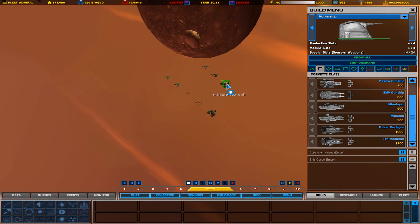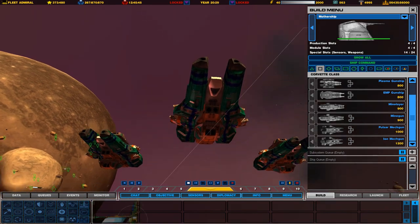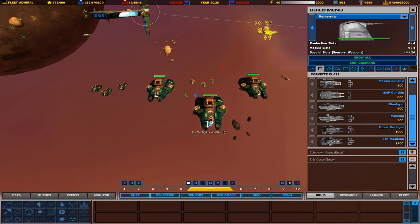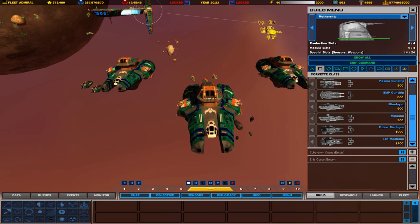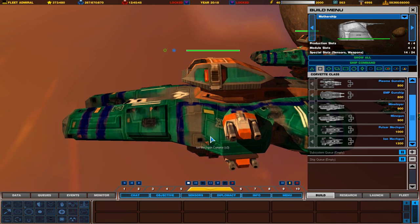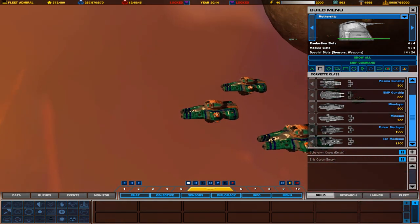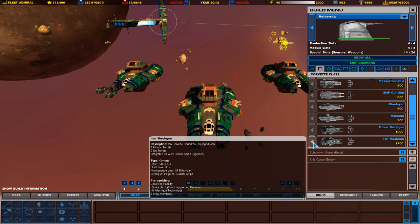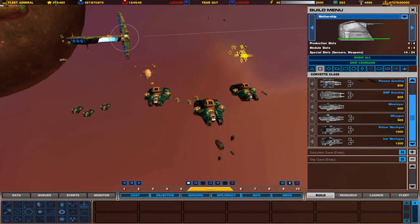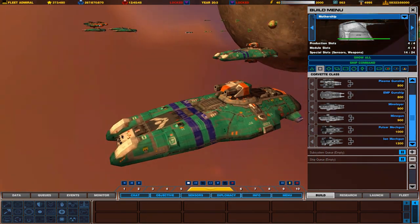Our last Corvette is the Ion Mechagun. They have kinetic turrets on the side as well as Ion Cannon turrets on top and below them. These guys are very good against capital ships. They also have the built-in shield generator like the Pulsar versions. I kind of think of these as acolytes or super acolytes from Homeworld Cataclysm, except as a Corvette-class. I tend not to use these guys too much, but they would be good against destroyers, and in large groups could probably take down battlecruisers. That's all the different types of Corvettes on the Higaran side in the Complex mod.